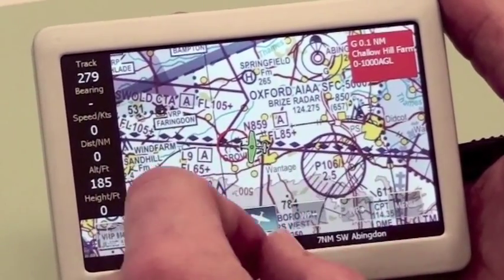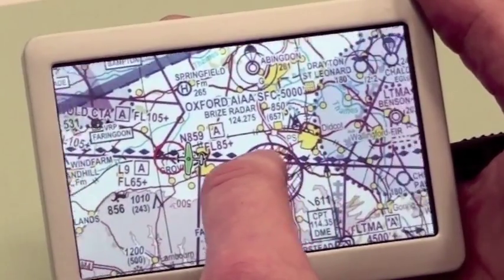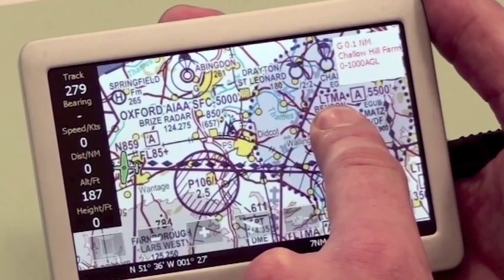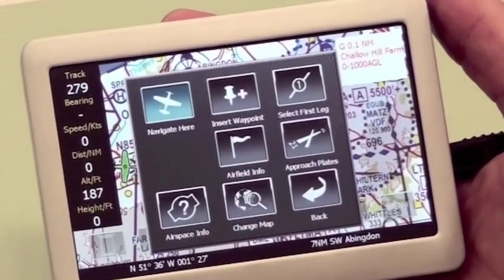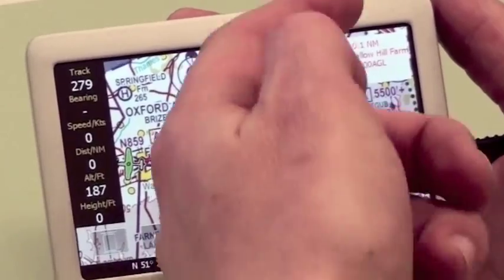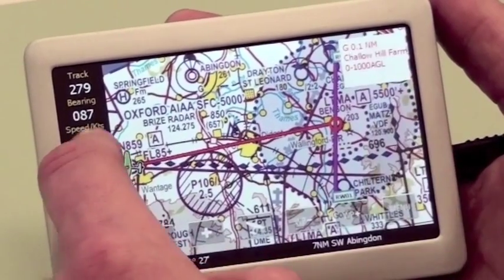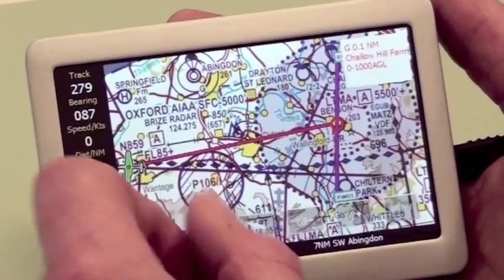There are two ways we can do this today. I can move the map with my fingers to reveal Benson on the chart. If I press on Benson and hold, up comes a context menu and I can simply press 'Navigate Here'. The system will then work out a route direct to Benson — as you can see, it's produced the extended runway centre lines. Top right of the screen you'll see an airspace warning that's flashing.